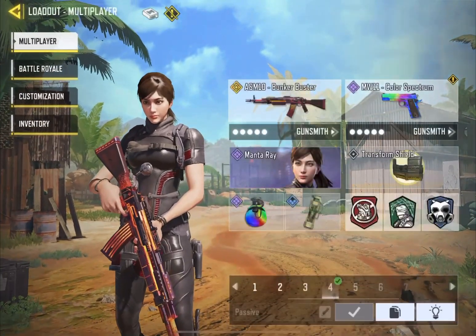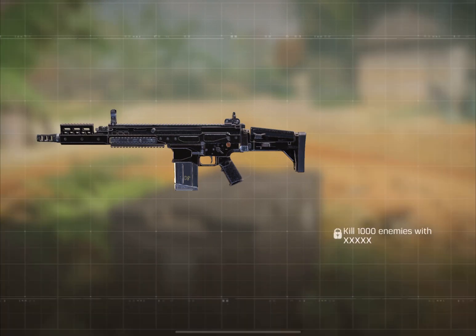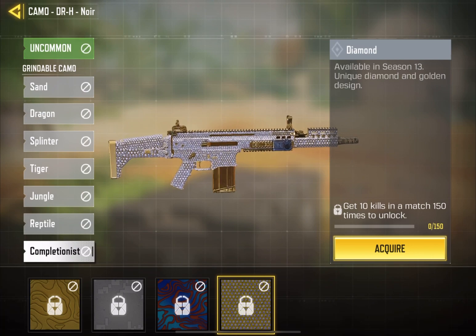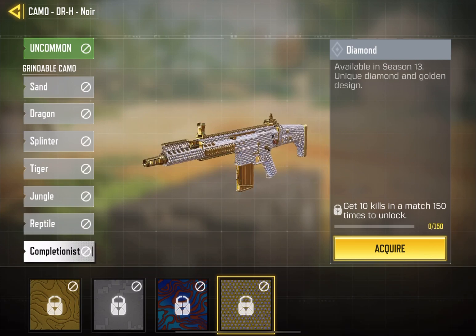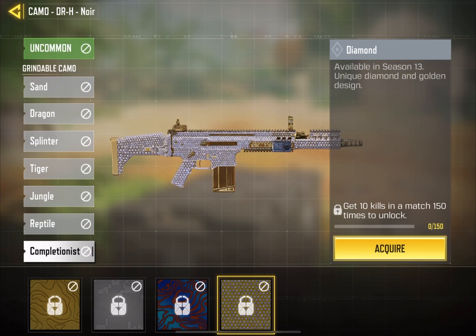As you can see with my DRH, if I go to camo I don't have the diamond yet. The reason is you need to have gold camo unlocked first — I don't have gold for the DRH yet, but I will. Make sure when you want diamond camo that you have gold already unlocked, or you will not progress toward diamond camo.